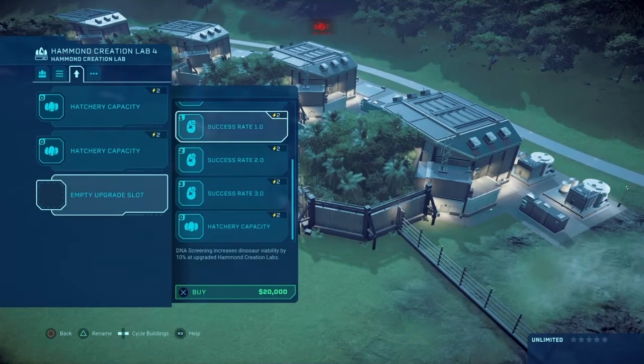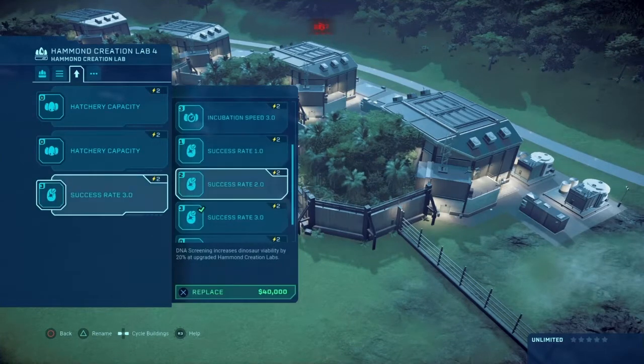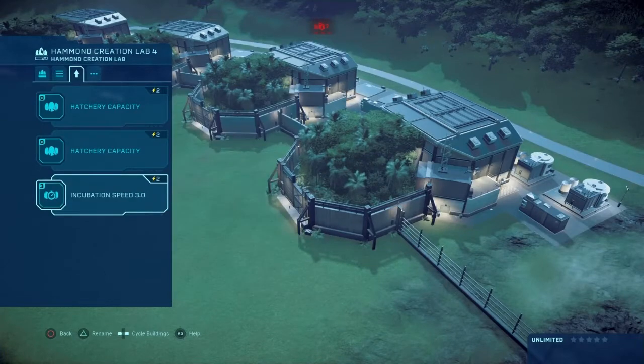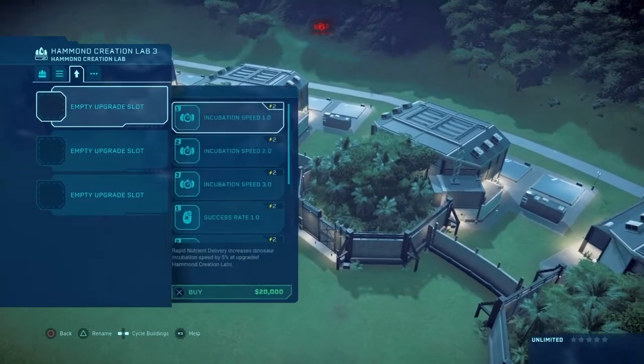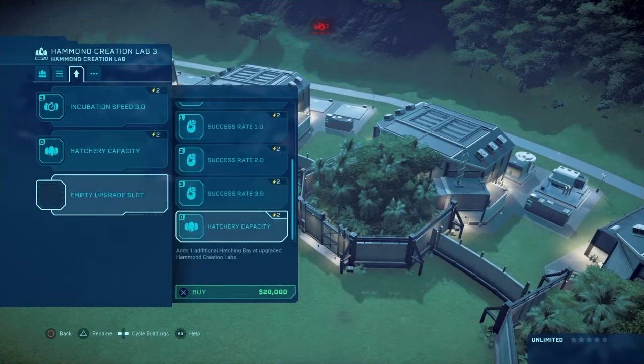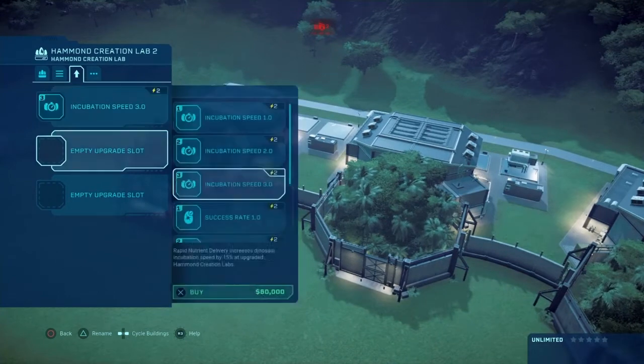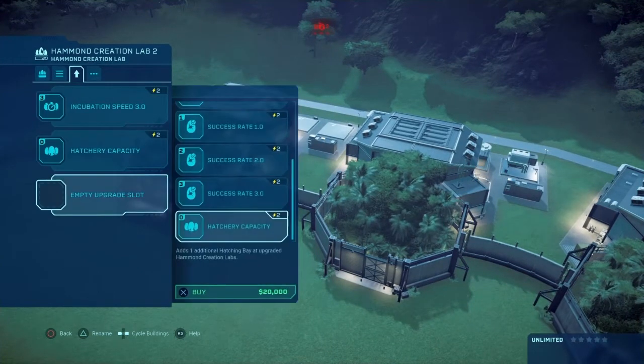Let's sort out the hatchery upgrades — Hatchery Capacity, Success Rate 3.0, Incubation Speed, Incubation Speed again, then Hatchery Capacity, Speed, and so on.